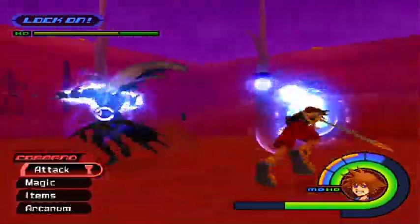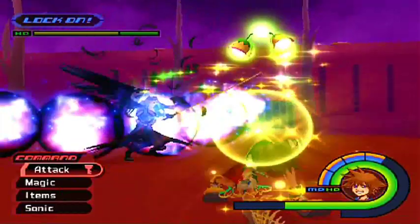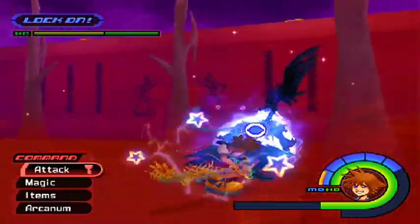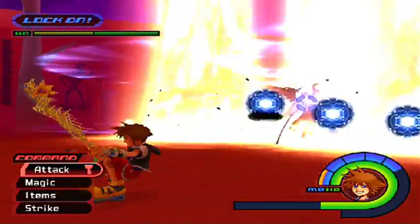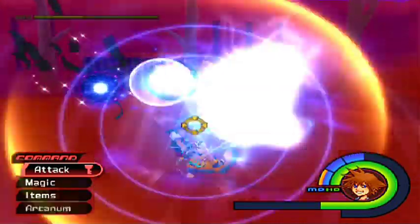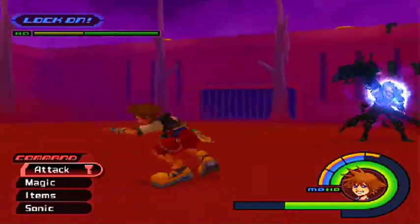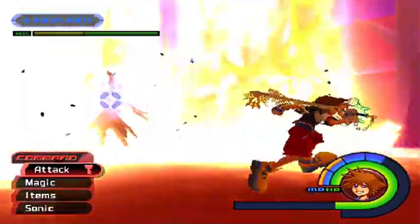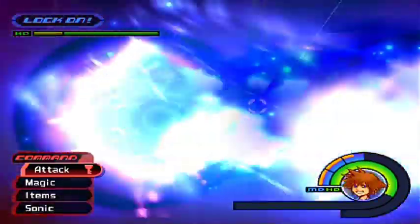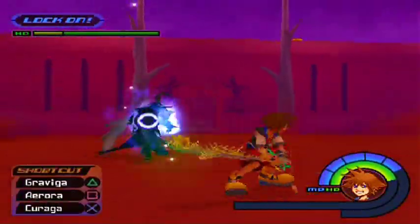I'm just being aware of his attacks right now — that's a lot of HP going down. I'm not using the other commands because I'm being cautious since I have a feeling he's gonna do the Harvest spell again. There we go — I do that Ars Arcanum and it really does a lot of combos to him. It's always good to have that command selected whenever you're close to him.